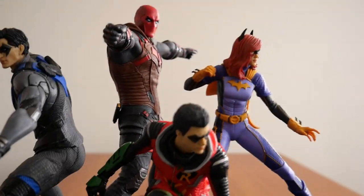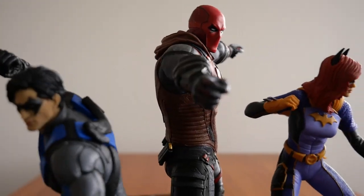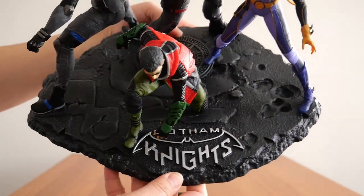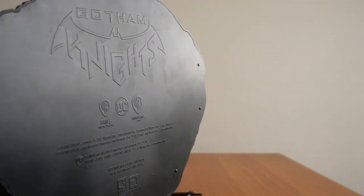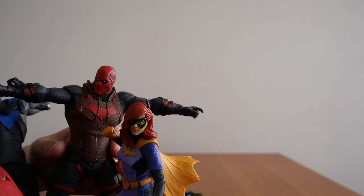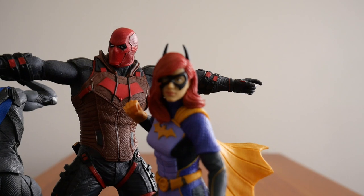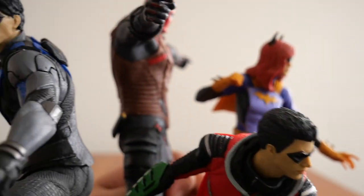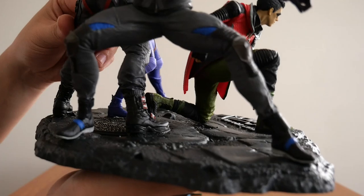Let's take a closer look at the figurine. There is Robin, there's Batgirl, there's Red Hood, and there's Nightwing. On the bottom it's got 'Gotham Knights' and the Gotham City Light and Power manhole cover. It's a solid base. They look really good — if you take a look at their facial expressions, they're great. Robin's got a blemish on his nose, but Nightwing looks really good up close. It looks really good.